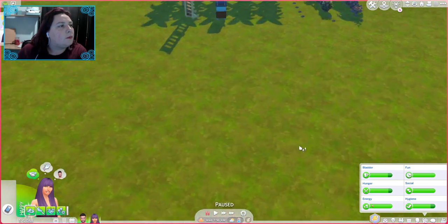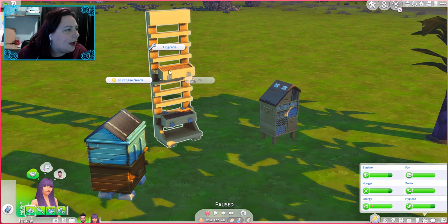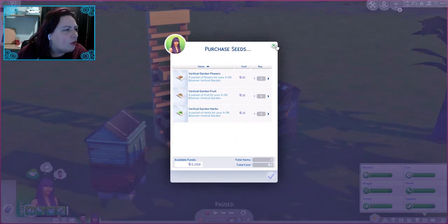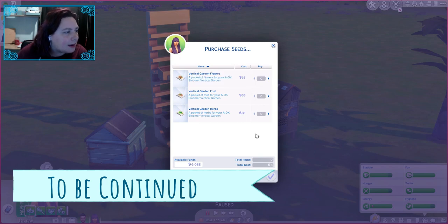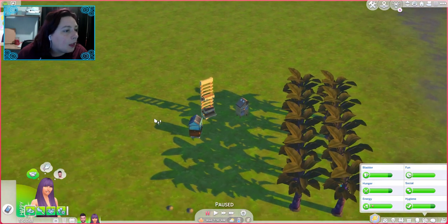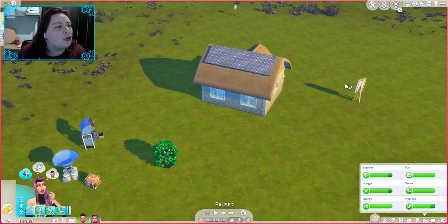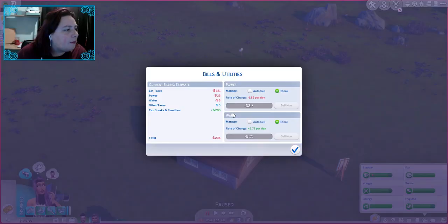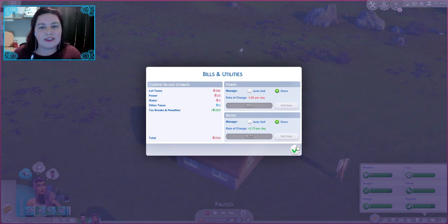During the night I jumped into build mode and added a couple of things. We have the bees, we have this thing, and we have this. I believe we should be able to grow meat on this thing — I've done it before, I just can't remember how. Up here we have a water generator, and up on the roof we have some solar panels. Our water rates are already plus 2.73 per day, so I think we're actually bringing that in. Hopefully the electric does something — we'll just have to see.